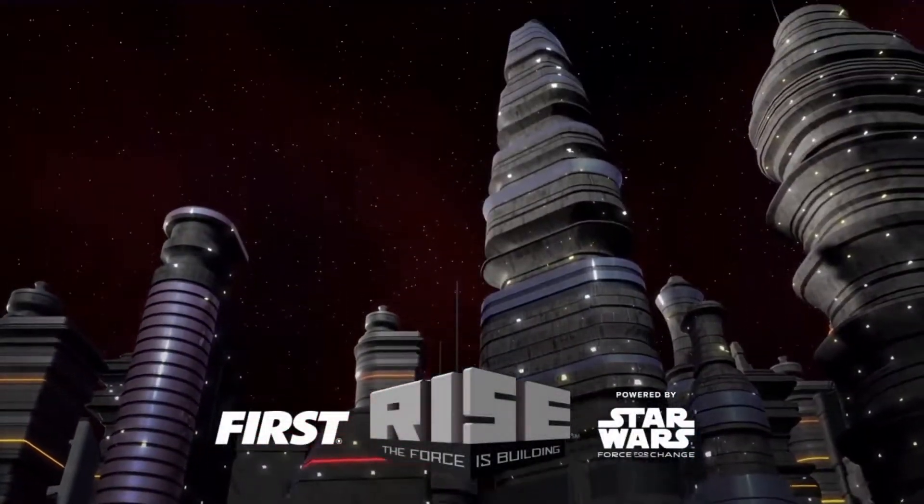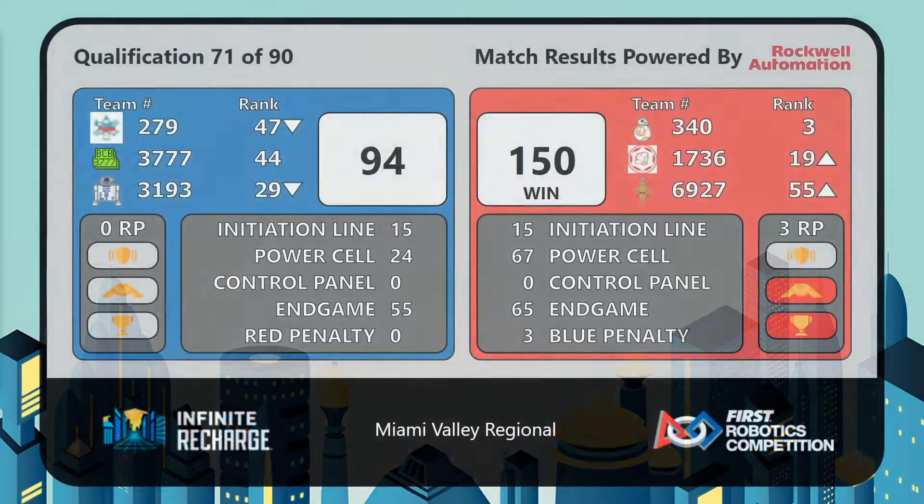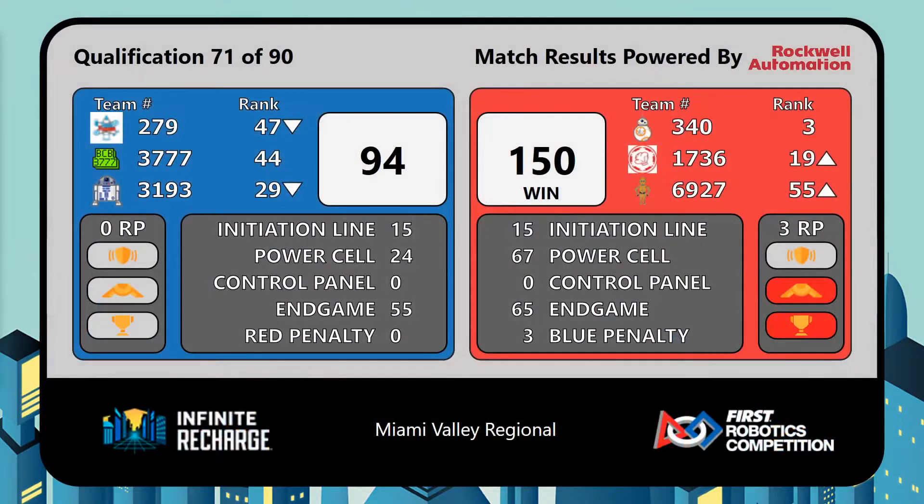With the penalties assessed, here's your score. Red Alliance with the victory, 150-94. Red Alliance is your winner. Red Alliance was able to earn 65 points during the endgame.